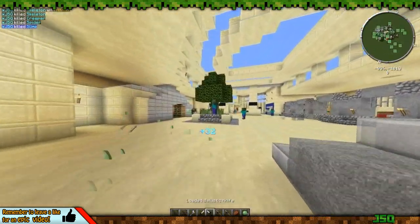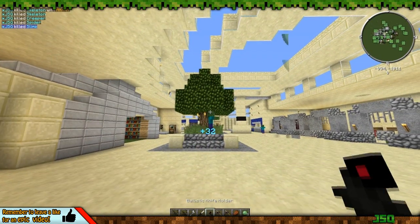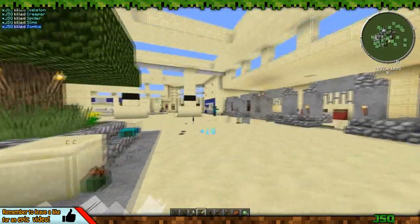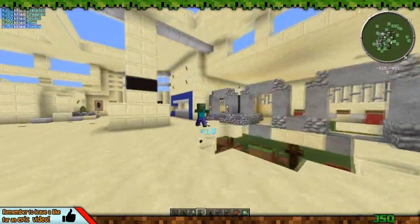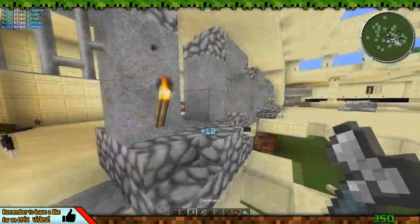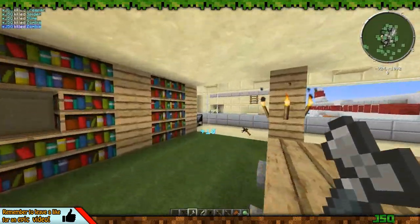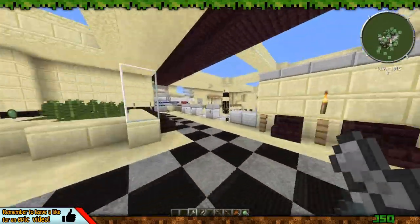The ballistic knife is loaded, so if you shoot it — it didn't do much damage there, and you'll need to reload if you have more ballistic knives in your inventory. You can't pick the throwing knives back up, which is a bit of a drawback, but I added this because it's a real Call of Duty theme — tomahawks from Black Ops, throwing knives, and ballistic knives.